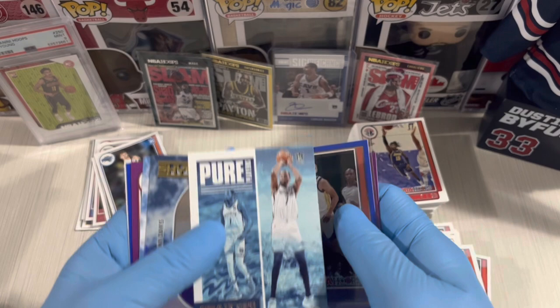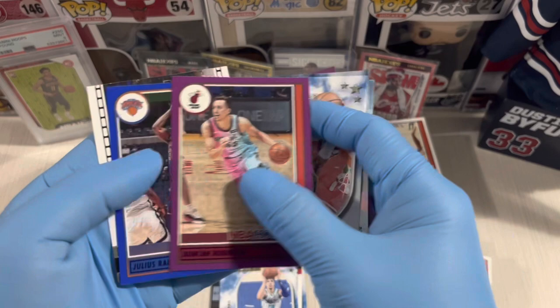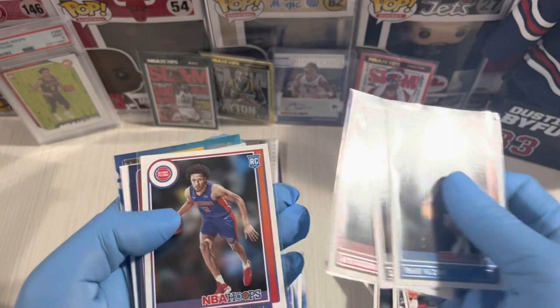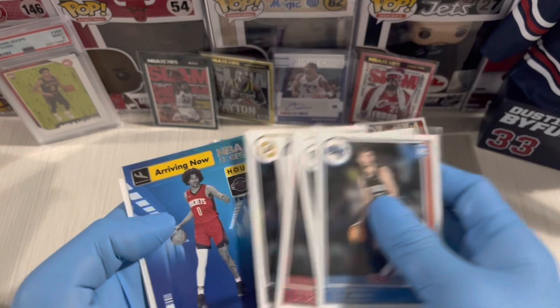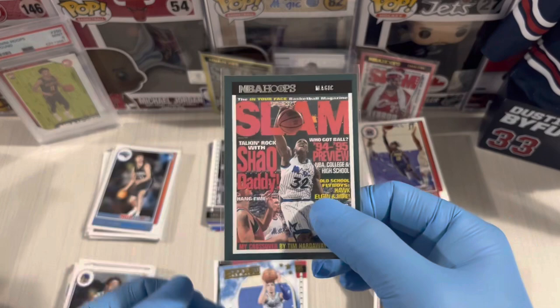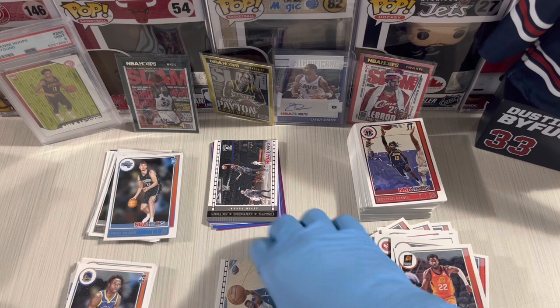Hits from the Anniversary Edition: purple Reggie Bullock, Steph Curry blue, KD Lights Camera Action, Skyview Hollow Anthony Davis, Skyview Donovan Mitchell insert, purple Duncan Robinson, Julius Randle blue, and Lights Camera Action KD. Rookies include Franz Wagner, Jaron Sharp, Ayo Dosunmu, Corey Kispert, Greg Brown, Kenton Grimes, Cameron Thomas, Sire Williams, Chris Duarte, Jalen Green Arriving Now, and Jared Butler. One Slam insert card in the Anniversary Edition.